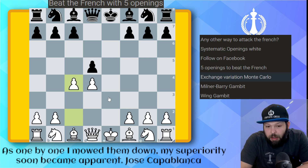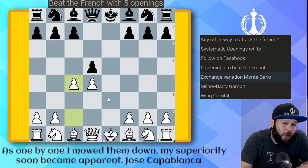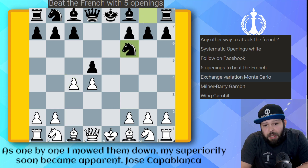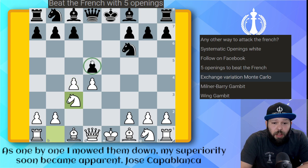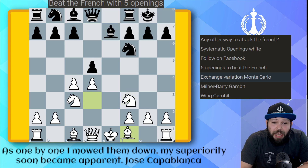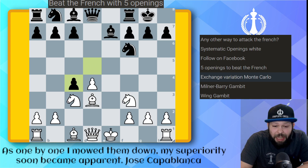c4 can give you an isolated pawn, but the winning chances are behind that. Most people are not strong enough to take control of it. Here's a quick game: knight f6, knight c3 — develop and put pressure on the d5 pawn. Bishop b7, knight f3, castles, bishop d3 — the best place for the bishop. They usually take here; that's okay, just take back.